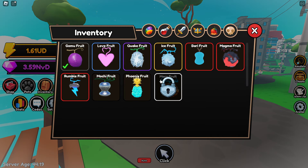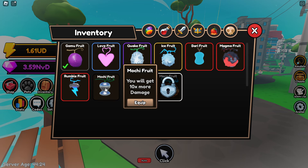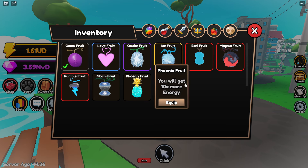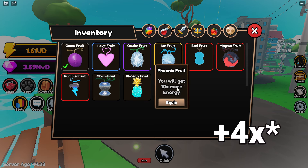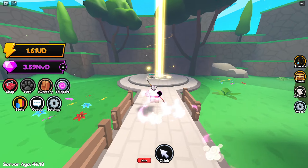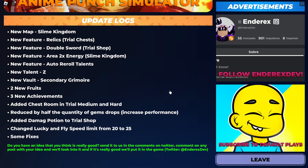There are also two new fruits added this update: the Mochi Fruit giving 10x more damage, and the Mirror Fruit giving a 14x energy multiplier — four times better than the Phoenix Fruit. The chances are 0.1% for Mochi Fruit and 0.05% for Mirror Fruit. That's everything added in Update 10.